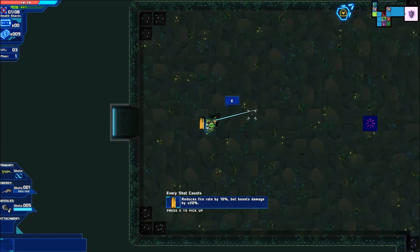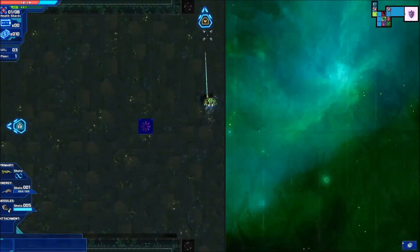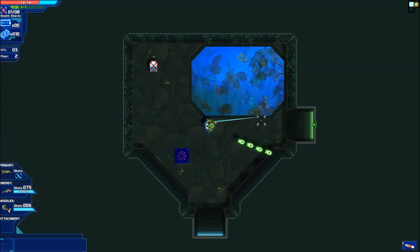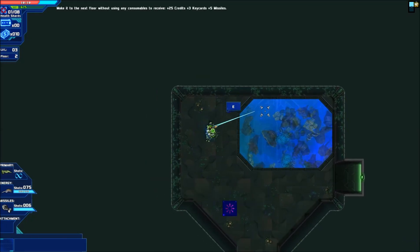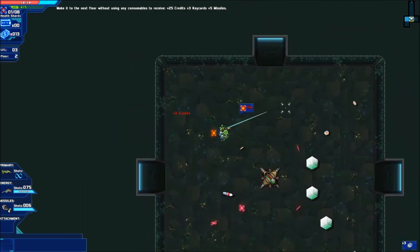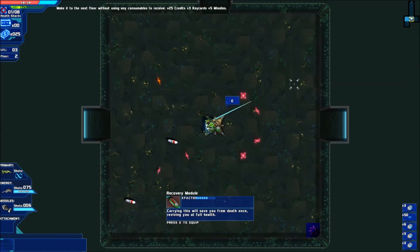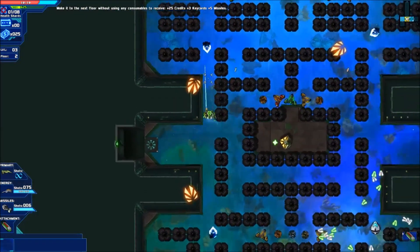Reduce fire rate but boost damage. Okay, then we just recently had reduced damage but increased fire rate. And then we had another damage, so I think it's a net gain in stats. Oh, I'm so excited - I want to see what that is. That's the Warden. Like I said, this is our first seven-floor run without using any consumables. What counts as a consumable? Are missiles consumable? I would assume so, because you consume them. So I'm just straight up missing out on HP. That revives us if we die. I would rather just not die in the first place.